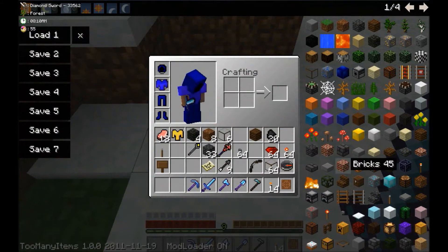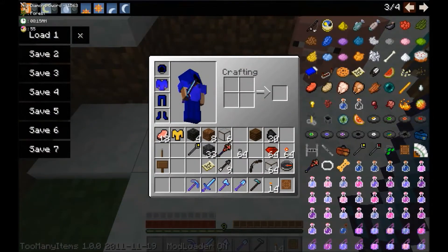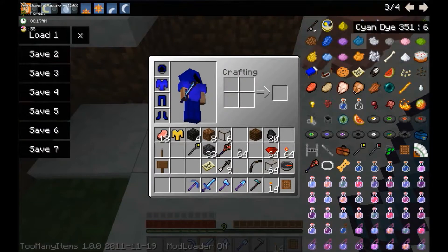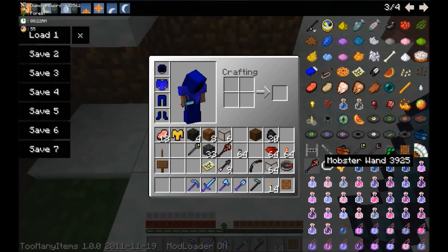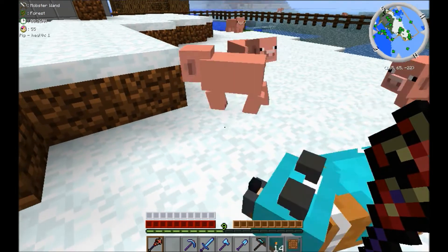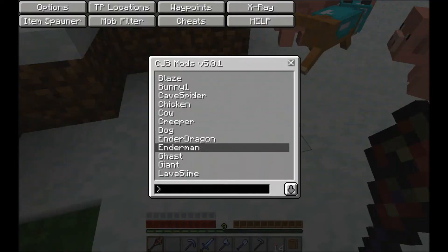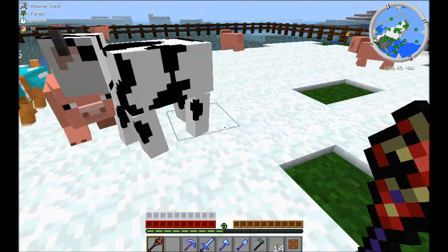I'm gonna show you this tool which is actually quite convenient. Let's see if I can find it. Yes, I do have a mod so I can have them on the inventory items. Here we are. It's called the mobster wand. Shift and right click, and you can choose anything you want to spawn. I'm gonna choose a cow, and then right click and boom.